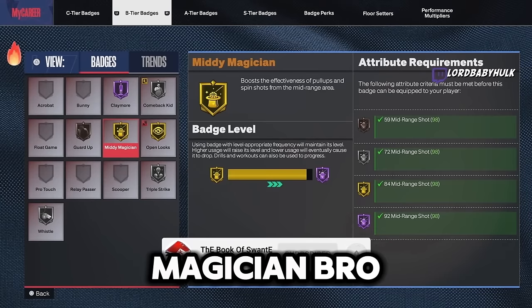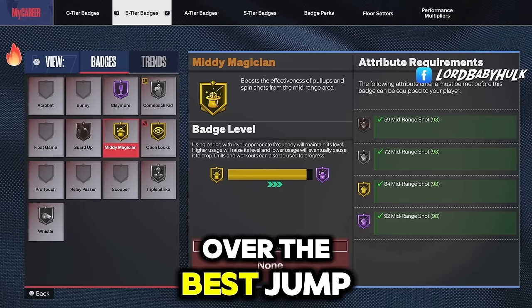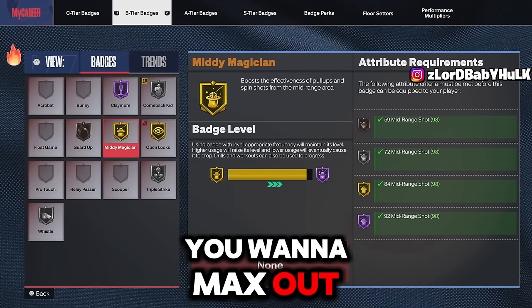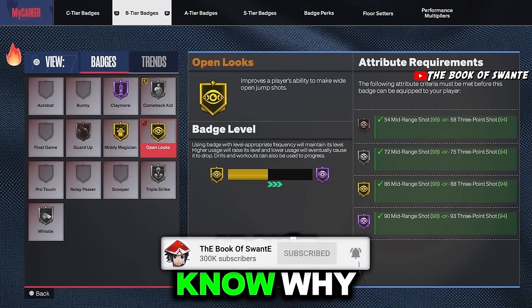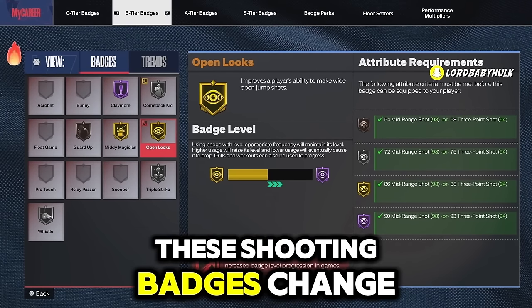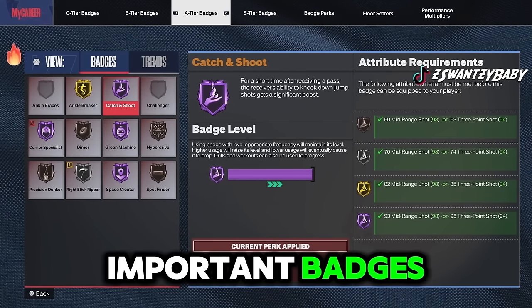Hall of Fame Mini Magician — you're not going to miss a mid with that. I already gave y'all the best pull-ups and releases in the game. You want to max out your jump shot badges. Max out Claymore, max out Mini Magician, and really max out Open Looks — this is so important, it will change your game. I feel like the shooting badges change everything. It's not even close when you compare playing without them versus with them.